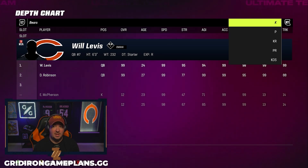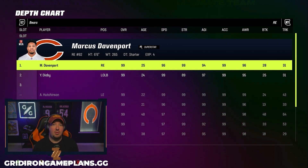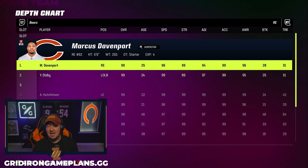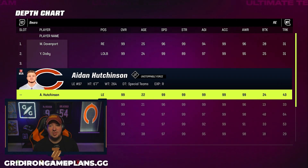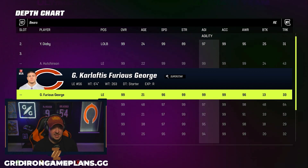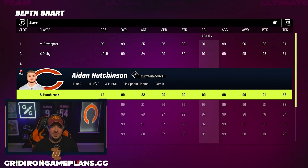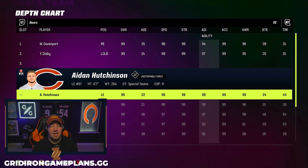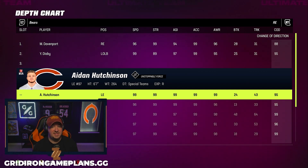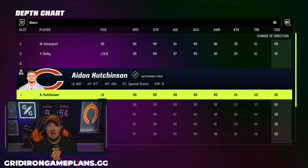The defensive formation we're going to be running today is the Big Nickel Over G. I actually did a video out of the Big Nickel Over G on some interesting coverage logic — you guys should definitely take a look at that. The way we're going to look at this is we're going to prioritize high agility on our defensive line players. For me, I've got the new Aiden Hutchinson — 99 agility, 99 speed, 99 acceleration, and 95 change of direction. You're looking for players that are as high agility and as high COD as possible, then high speed and acceleration, so you get off the football very quickly for this to work.